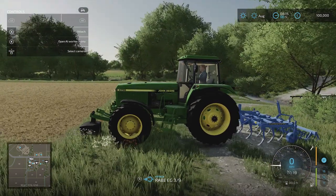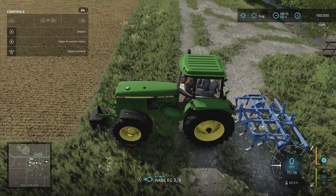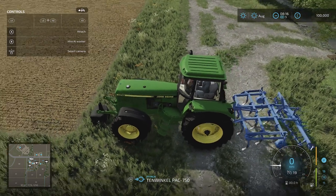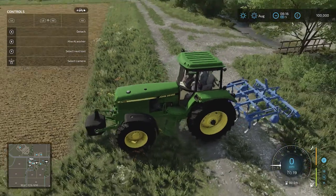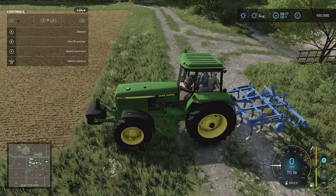So here's our tractor. How do we attach everything? You've got to be driving the tractor and then be near the things that you want to attach to. The first thing I'll do is hit A to attach the cultivator at the back. Then I'm going to be attaching the weight at the front, also by pressing A. Now they were nicely positioned for me.